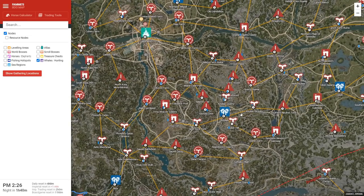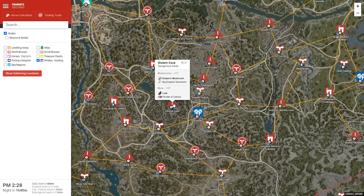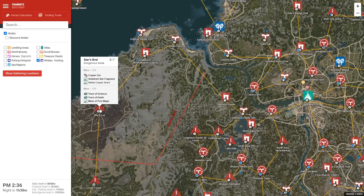Moving on to Keplan, there are a couple of useful nodes here — notably coal nodes. The first at Keplan Quarry is easy to get, right next to Keplan. Gluttony Cave is a bit further away. I'd at least pick up the Keplan Quarry one if you're looking for coal. These are not high priority — if you do have spare CP and workers, give it a shot. The final notable thing about Calpheon is Star's End. Only come here if you're looking for a black star upgrade and need massive pure magic. It does take quite a bit of CP and is not for money.